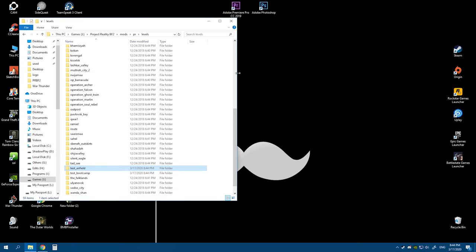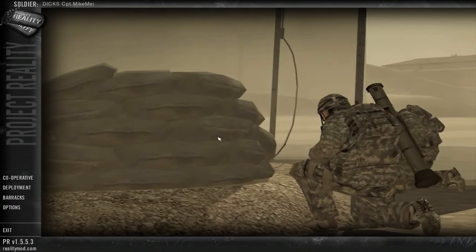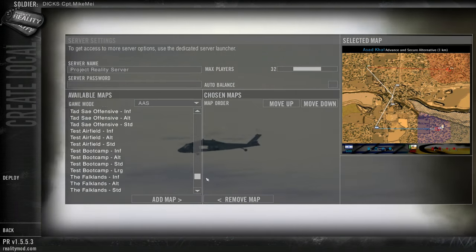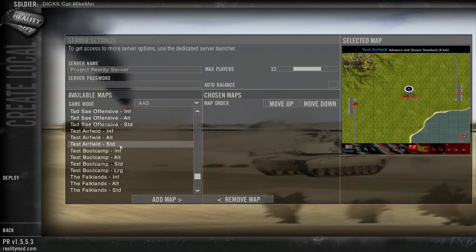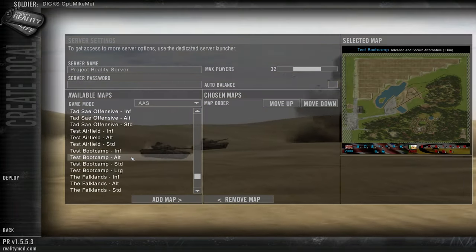And that's it — you can start the game. Go to Deployment, Create Local, and go all the way down. Test Airfield is more for training jets and helicopters; I will make a separate video for that. Today we're going straight to bootcamp.